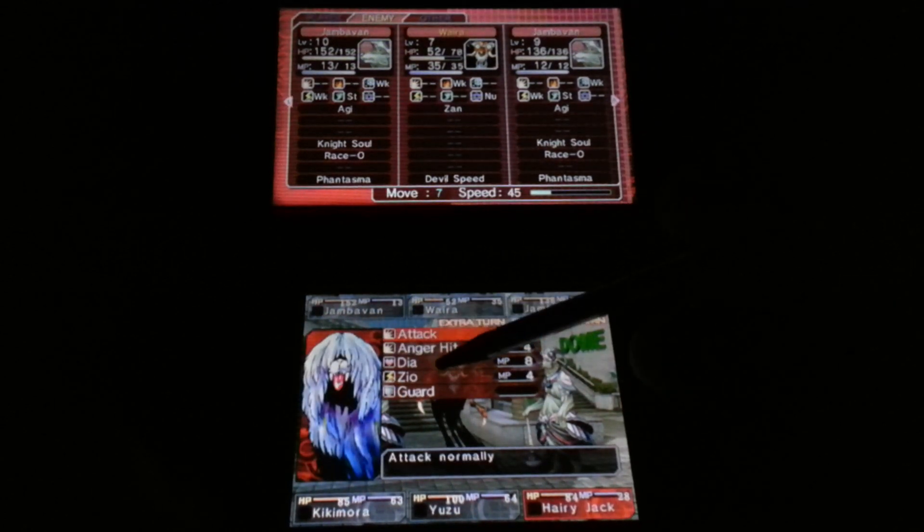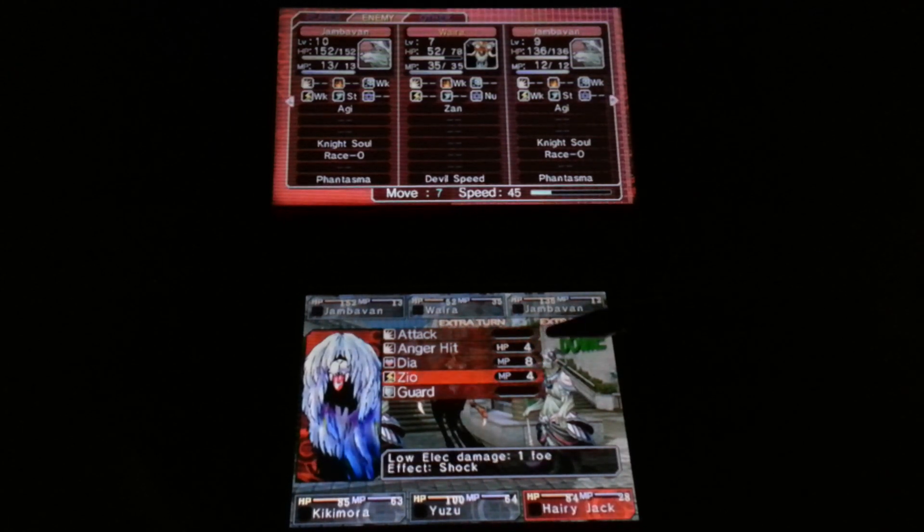This guy has an electric attack. You see here that it says 'extra turn' — basically, after we've all taken a move, they will then get an extra turn. Hopefully, using this lightning attack, which he is weak to, will remove his extra turn and give me an extra turn. We will see if that happens.